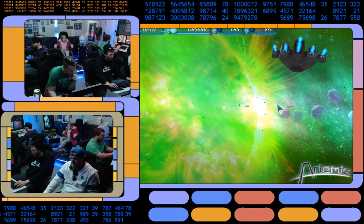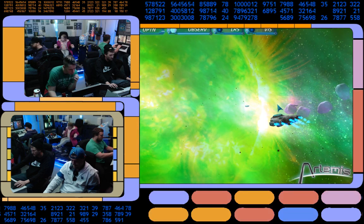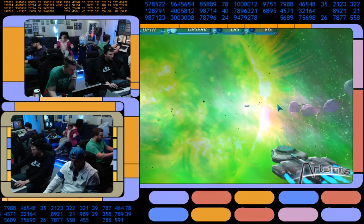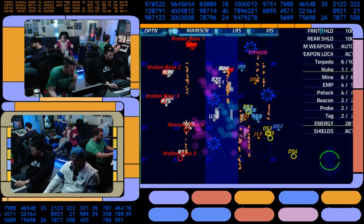Their Kremlin cruiser is at front shield zero. P-Shock will work. Drop mobility. Mobility down. P-Shock, will a torpedo work? Torpedo will work.